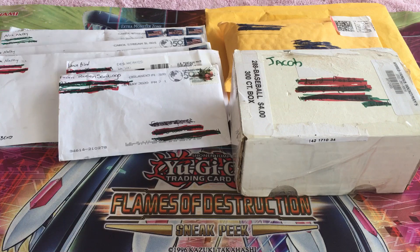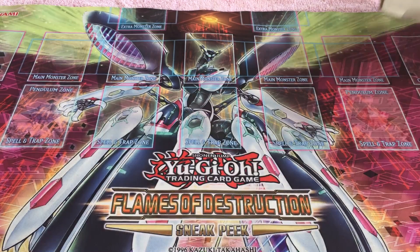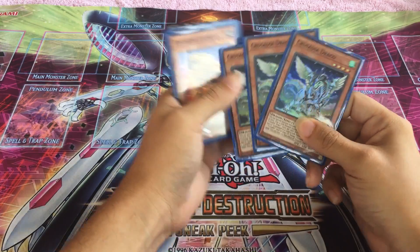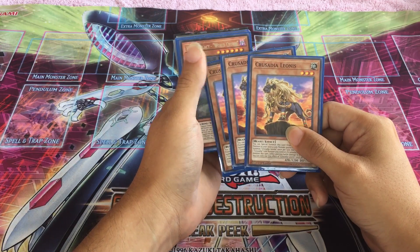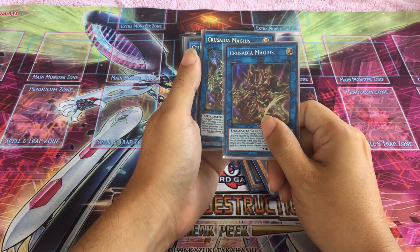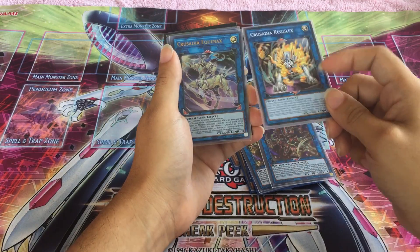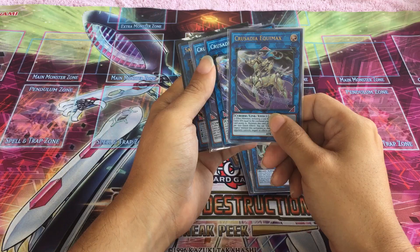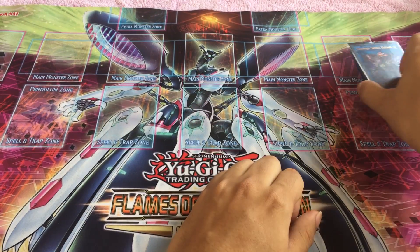That is Reuben, Lance, and Chris. Let's do Chris first. Open it up. We have three Crusadia Dracos and three Crusadia Leones, and we have two World Crowns, two Crusadia Megas, one Crusadia Regulex, three Crusadia Equal Max, and one Skulldred. Thank you, Chris, for helping us out with this.